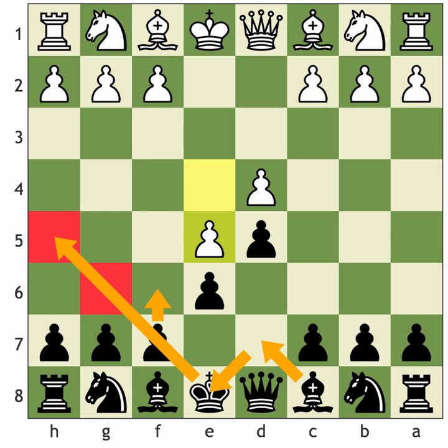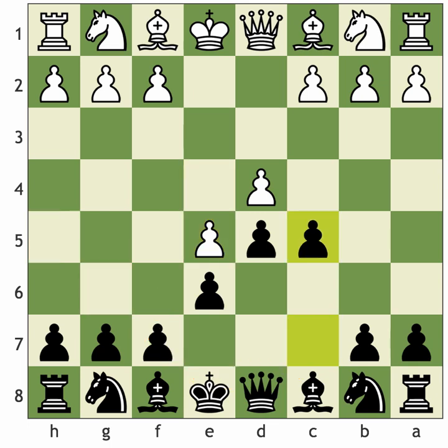Generally black has less space in the French Defence, but I say it's a very aggressive opening because you always strike out against white's centre. That's what you should do with the move c5, immediately putting pressure on d4. In the French Defence advance variation, d4 is the main weakness white has and the main attacking plan from black is to target this base of white's centre. White does have a space advantage and the e5 pawn can give white a good basis for attack, so you must keep attacking the centre.